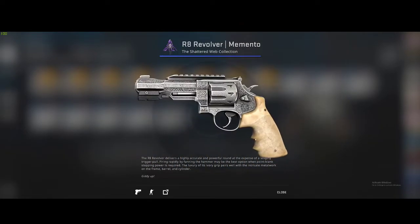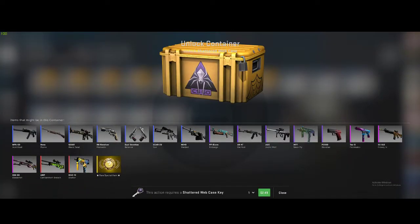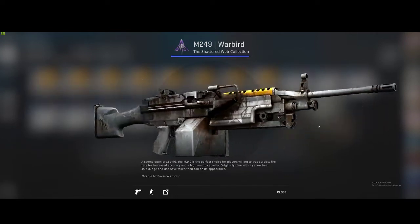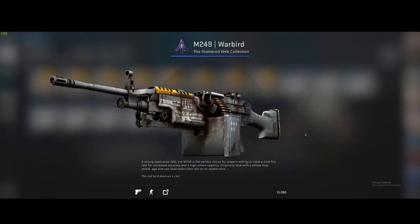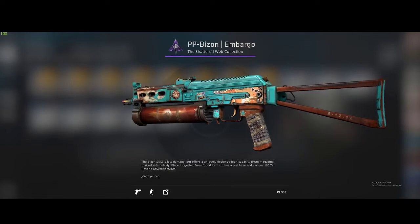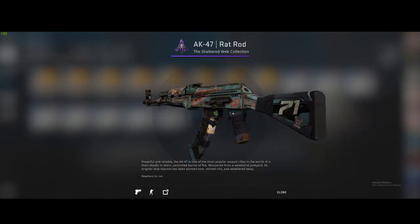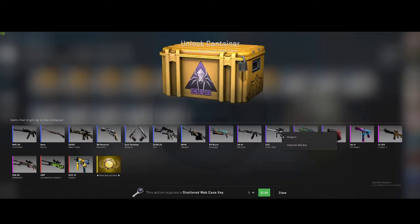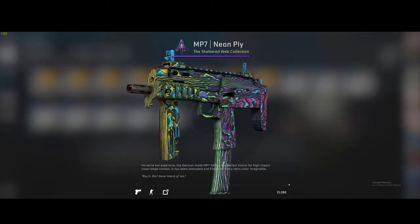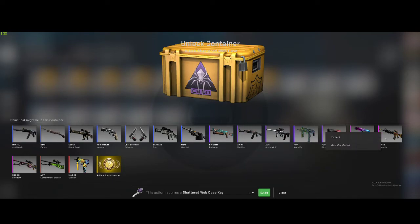The R8 reminds me of that one with the blue handle — it looks very similar. The dual Berettas look nice; they'd probably sell for a decent amount. Some skins I'm just not a fan of at all — a lot of people said they like a certain skin but I think it looks like garbage. I do like this one though — I like the colors on it. I like the Rat Rod because I like muscle cars and rat rods. The Arctic Wolf — I don't know how I feel about it but it doesn't look horrible. The Obsidian I like it; I wouldn't use it since I don't use the P2000.